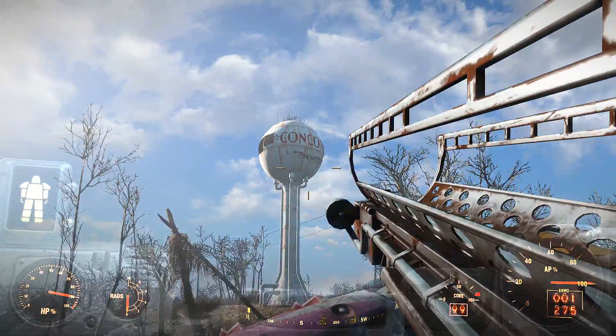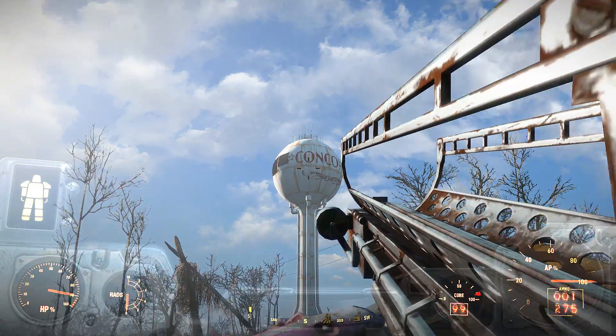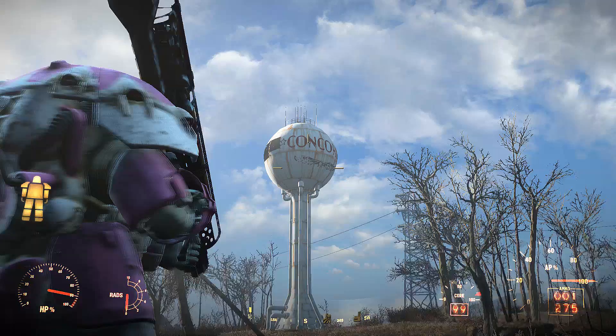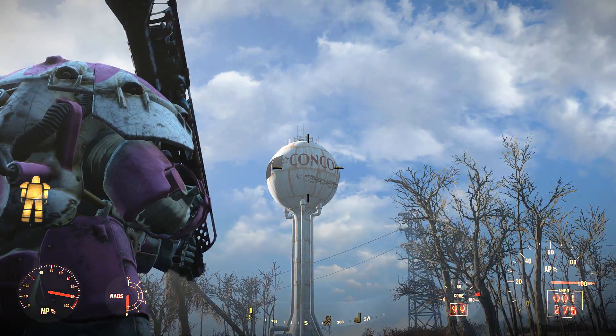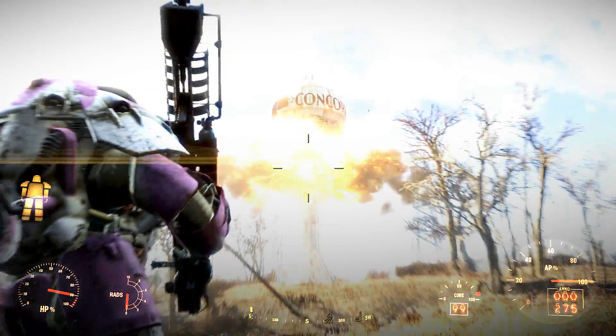Once you have your power armor and weapon of choice, find an enemy or open area and make sure you're in first person view. Simply aim your weapon in any direction, then zoom back out, switch over to third person, and without aiming in again shoot your weapon. You will notice the Fat Man kick back twice and four nukes appear.